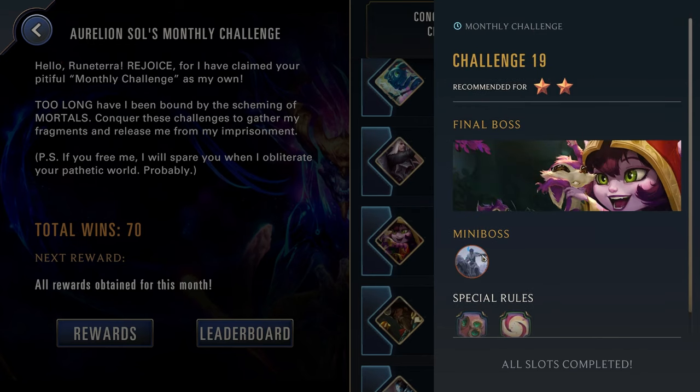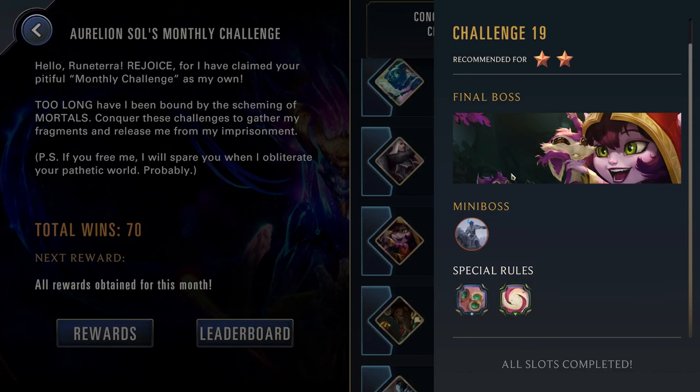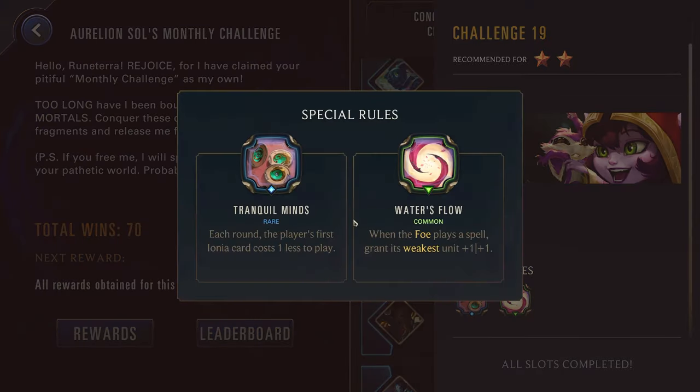Challenge nineteen, two stars — Lulu as well as Sejuani. We have Tranquil Minds: each round the player's first Ionia card costs one less to play. So again, Set, Lee Sin, Master Yi, or Yasuo. Probably don't want to use your Yasuo for this low a challenge. Lee Sin would probably be solid here. Water's Flow: when the foe plays a spell, grant its weakest unit +1/+1 — a bit annoying but not too bad. Remember Lulu is going to silence your strongest follower every round, and Sejuani's units are all a little bit stronger because of her power. Again, Lee Sin should be fine here just to try to use a run with him early. But look at your roster — if you have other Ionia champions that are a bit weaker because you don't have them leveled up or don't have star powers on them, you might want to use them here as well.